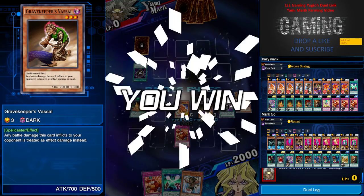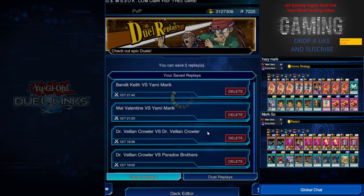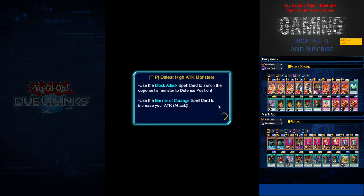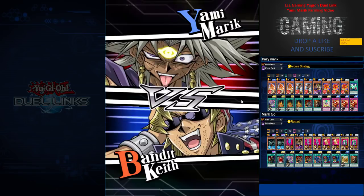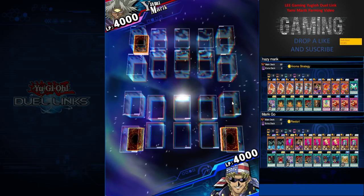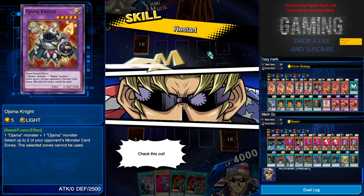Marik becomes Hazy and easy and giddy — this is pretty easy. I prefer this deck as it has more consistency than the Ojama, because the Ojama deck is pretty much luck-based. That's why we use Restart. So your best starting plan is to fusion summon on your first turn.